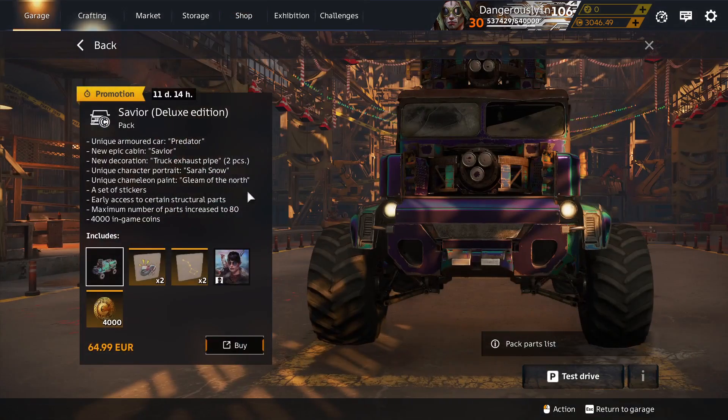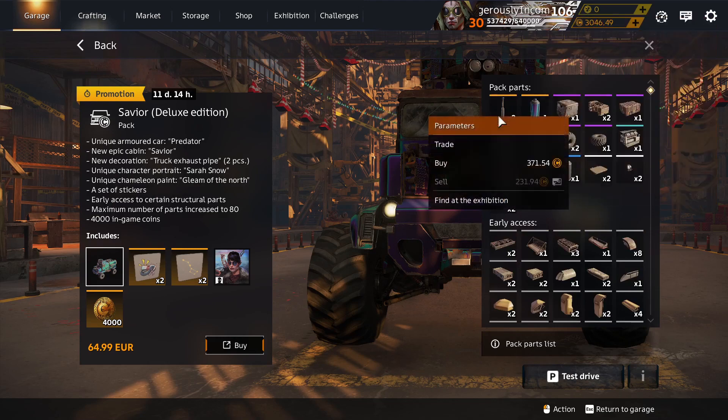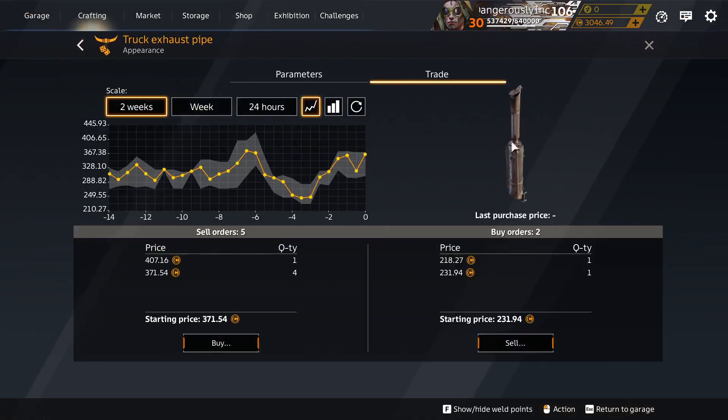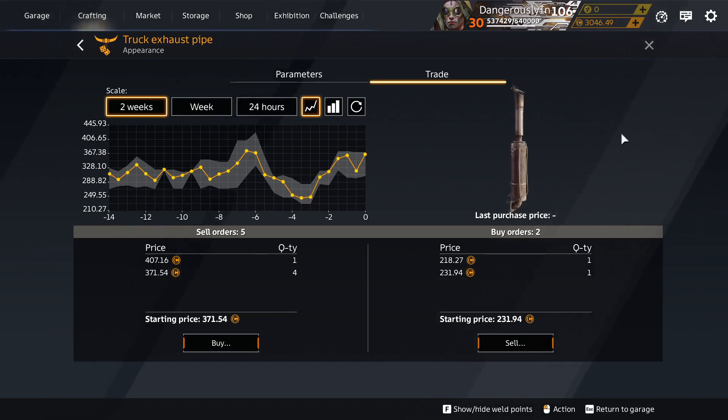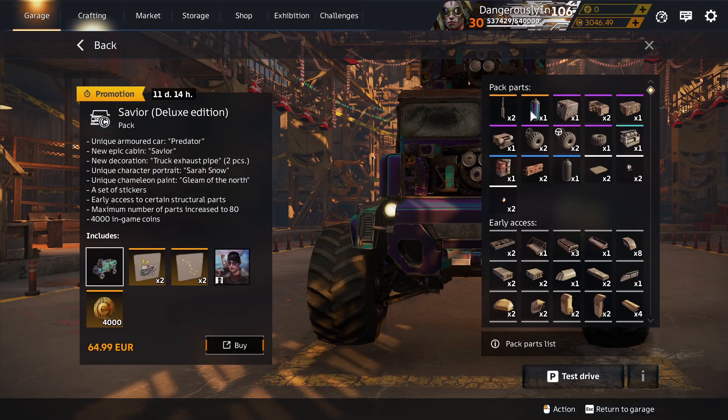Now the Deluxe — 65 euros. What do you get for your 65 euros that's unique and tradable? Truck Exhaust Pipe. This is unique to the Deluxe pack. It's going for quite a lot. Oh well — it'll come back and the price will drop eventually.